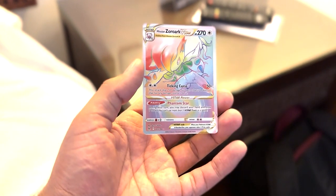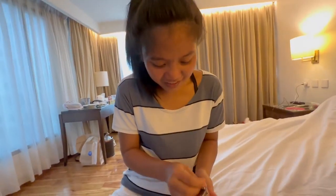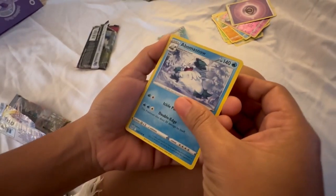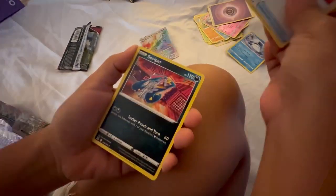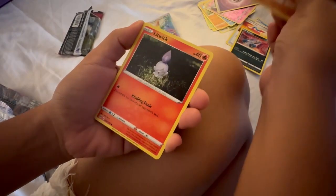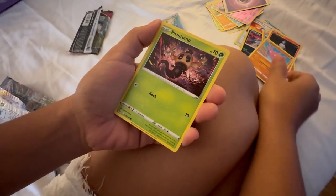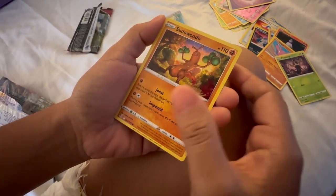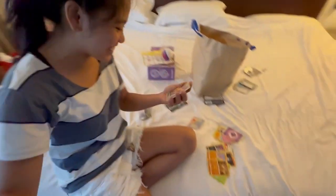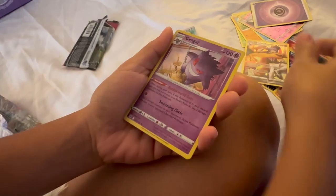That's a really good hit! Last one — let's see if you get one too. Maybe... one, two, three. Abomasnow, Damage Pump, Seviper, Makuhita, Litwick, Kendo, Gligar, Phantom, Wudu... Charizard! Wow, that's a really good one — Charizard and then Gengar foil! Wow!